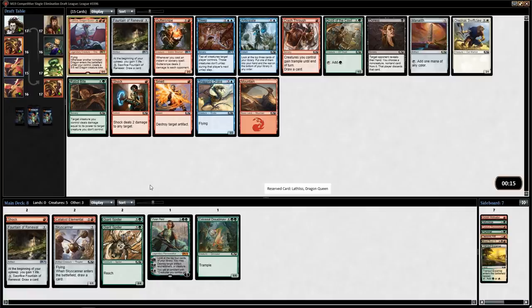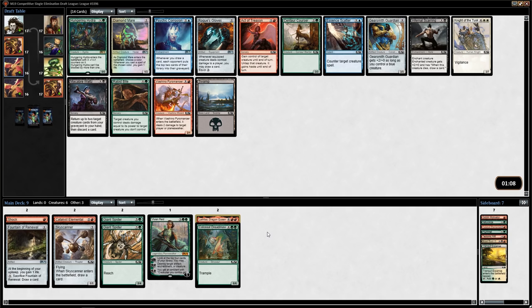Rabid Bite is a lot better than Ancient Animus — it's not a fight, it's just one-sided removal. So that's a first-pickable quality removal spell. It's not like the last format where the green fight spell was situational. Green has a common deathtouch creature, the three-mana 2/2, and then you can kill anything, and it always lives because it's not a fight — it's just dealing damage. And even if you don't have that, green has plenty of big creatures like Thornhide Wolves and Colossal Dreadmaw. This isn't a format where you have to toss in big creatures to make your fight spell work — this is a format where you want your big creatures.